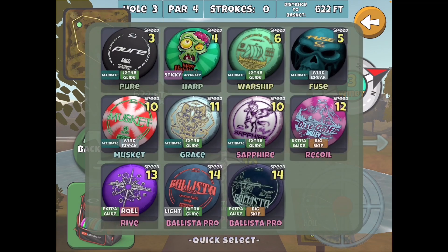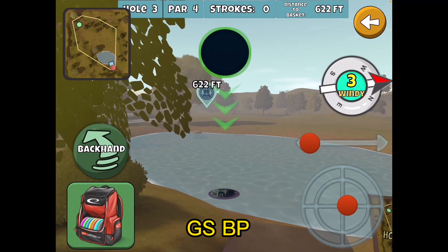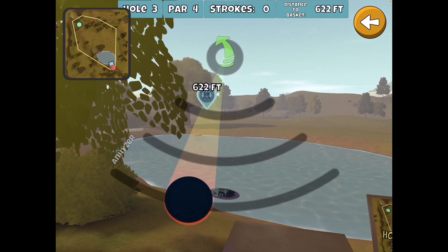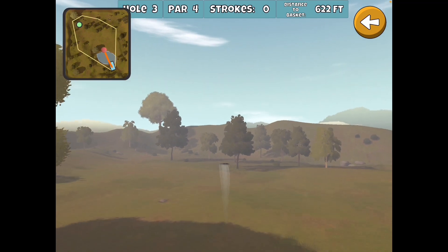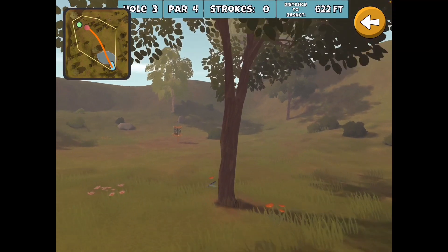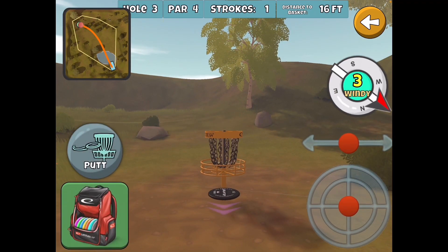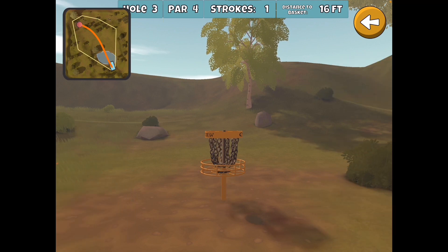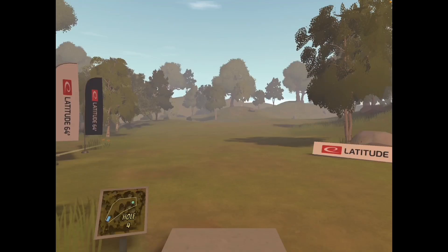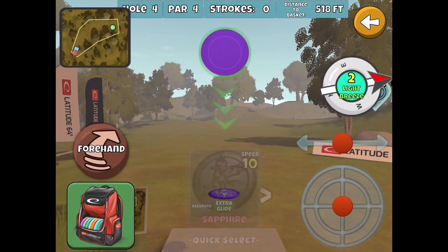Here we're going to use the Glide Skip Ballista Pro, aiming for that tree, giving it a little bit of hyzer just to stay to the right. With this wind it's really helping this Ballista Pro — that's a very nice drive, I'll take that eight days a week. Another eagle — good start.